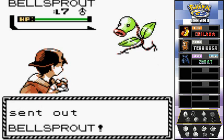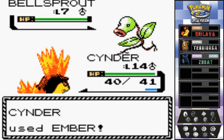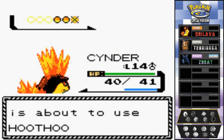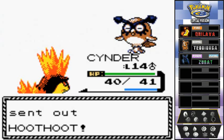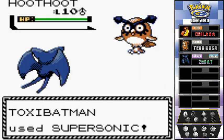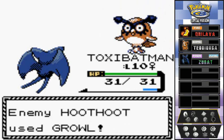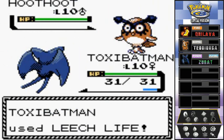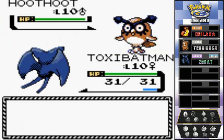Sage Li sends out a level 7 Bellsprout. Cinder uses Ember — that sounds pretty cool in Generation 2! Bellsprout is defeated with ease and more experience points. Next he sends out a Hoothoot at level 10. Let's try Toxic Batman — Supersonic causes confusion. Leech Life doesn't do a lot of damage though.